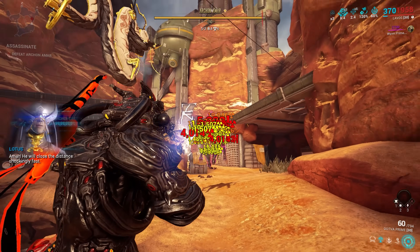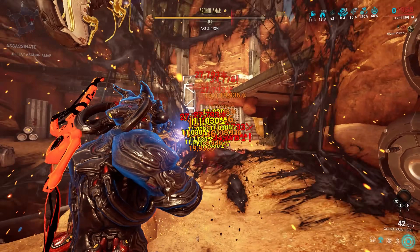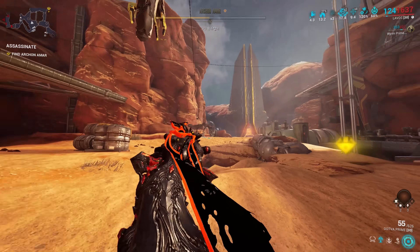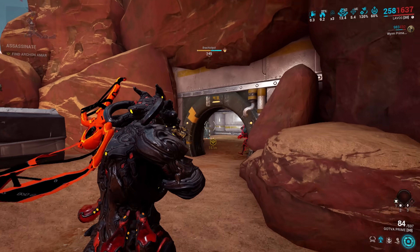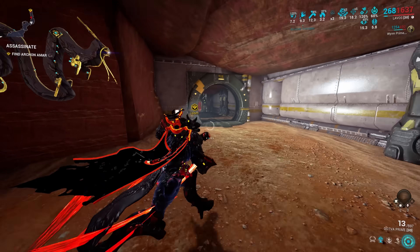On the plus side, the attenuation is now much gentler, allowing for non-meta setups to actually achieve something. Archon attenuation is done through what DE referred to as damage pillows. In essence, the more damage you do with a single shot and the more damage you do per second, the more damage resistance the Archon has. It's like putting down pillows to protect against higher and heavier falls — a bigger drop is still a bigger landing, but not as much bigger as it would have been without the pillows.